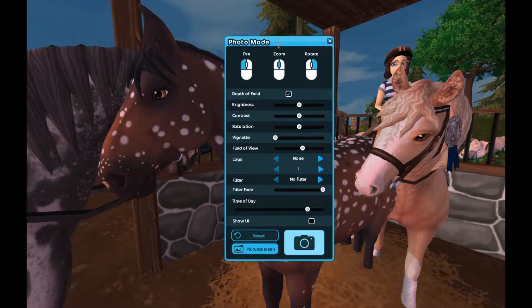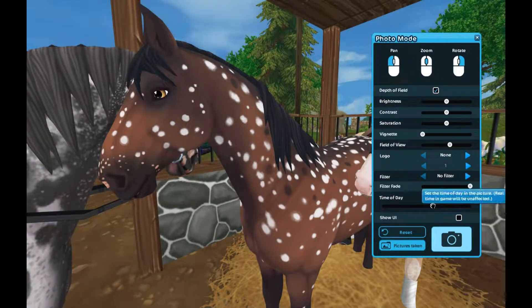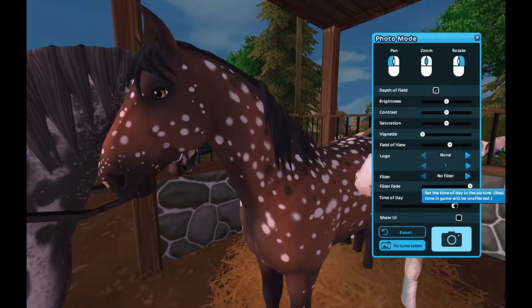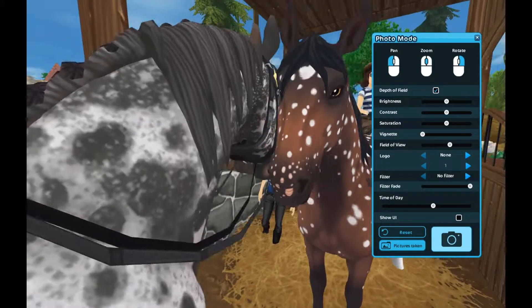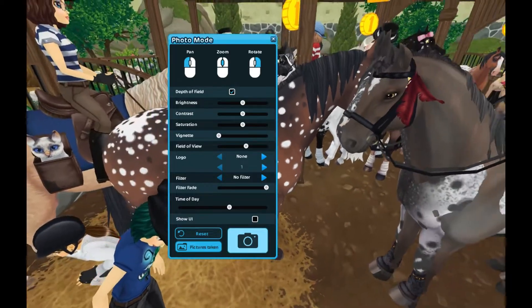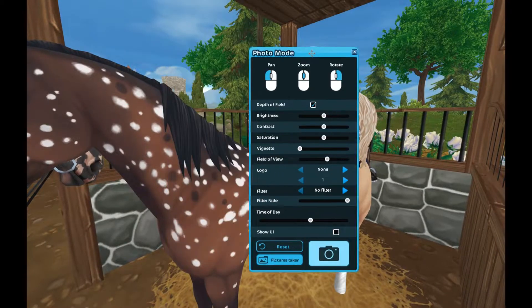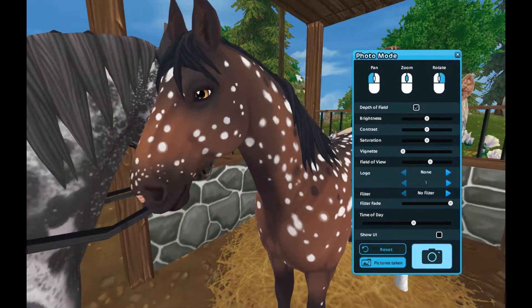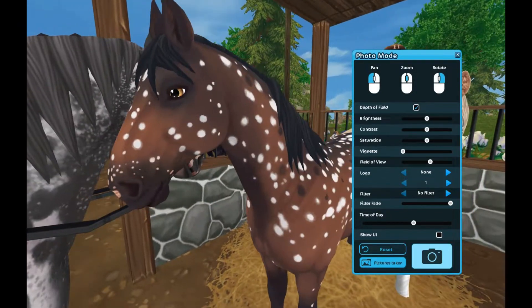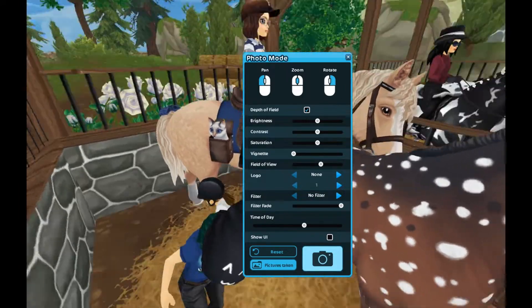Oh my gosh, this curly is so cute! Looking at how it looks in different lighting — it definitely looks very different. When it's darker it's more red, but in this lighting it's much more brown. I like it, but not as much as I was hoping I would. I think it looked cuter in the trailer, and I'm just not as big a fan of it in person — but it is nice.